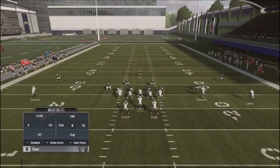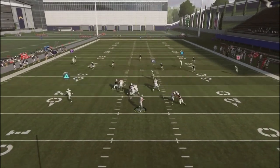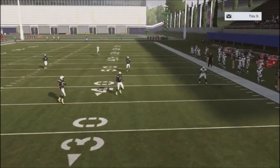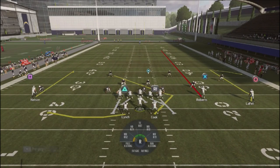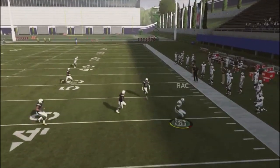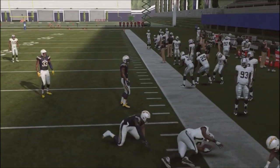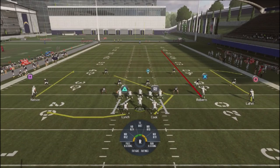Cover three with deep curls: I've got Roberts on a fly route to give me a fast read on whether I can hit the deep comeback route. If Roberts doesn't get carried over the top, that deep comeback route is going to get separation. Let's hold the block — he carries, he carries, he carries — got the deep comeback route, I pick up an easy 10-15 yards. That's why I set it up that way.